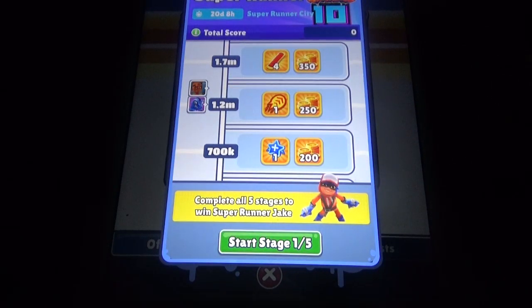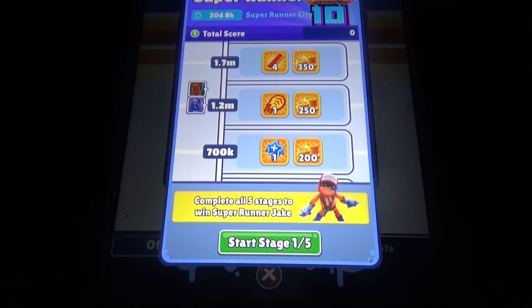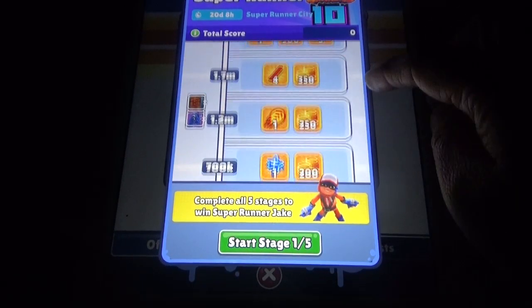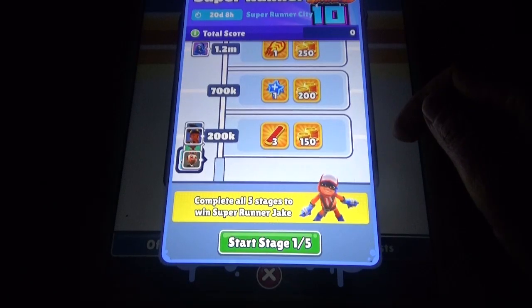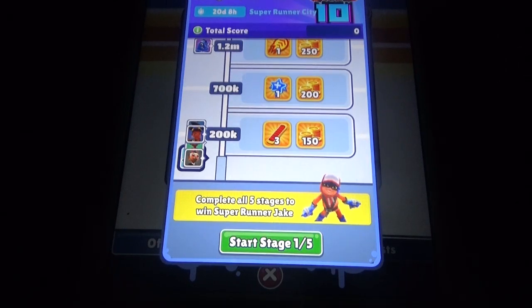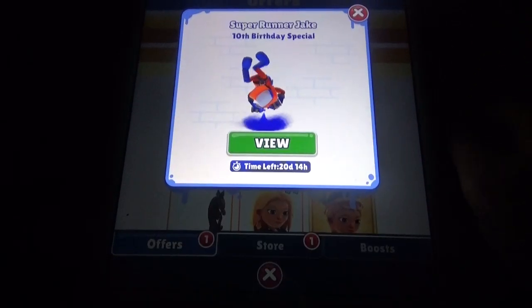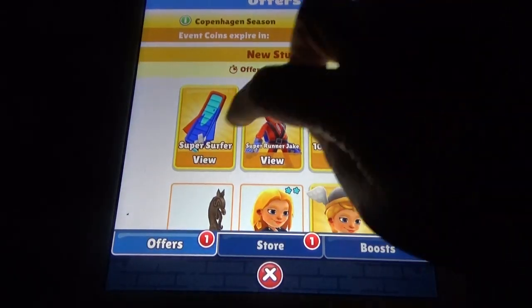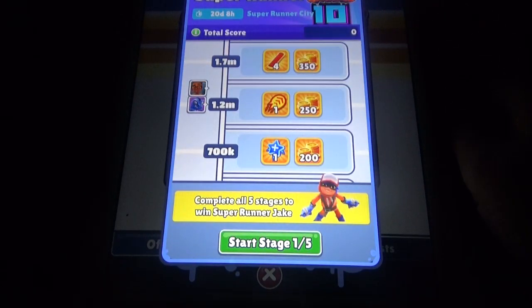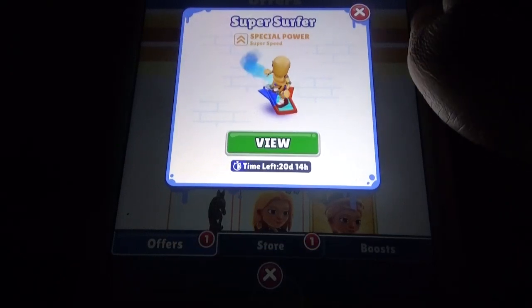You need to play the super runner event — there are five stages. Complete all five stages to win super runner Jake. There is no other way to get this character than finishing these five stages. And the super surfer board — again we are getting that.